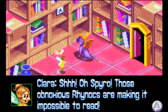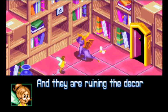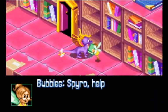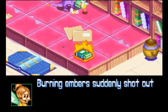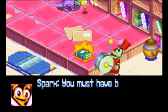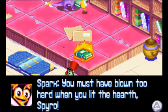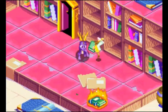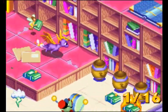Those obnoxious Rhinox are making it impossible to read, and they're ruining the decor putting up those nasty banners. Burning embers suddenly shot out of the heating vents — books are in danger. You must have blown too hard when you lit the hearth, Spyro. Please do something — you've got to put these fires out. So you just put them out with your ice breath.